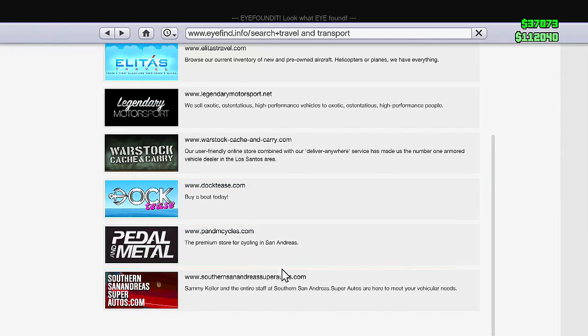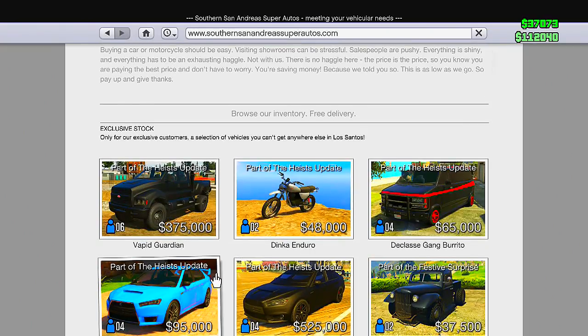The next vehicles I want to go over are some that came with the heist update. The Vapid Guardian will run you about $375,000 — that's a lot of money. I got the Guardian; it's not an amazing vehicle, but it's a nice heist vehicle. Next we have the Dinka Enduro which is going to run you guys about $48,000 — not too much, but this is a very slow dirt bike; not sure if there's a bug with it. We also have the Declasse Gang Burrito Van, which came out with the heist update, running about $65,000.